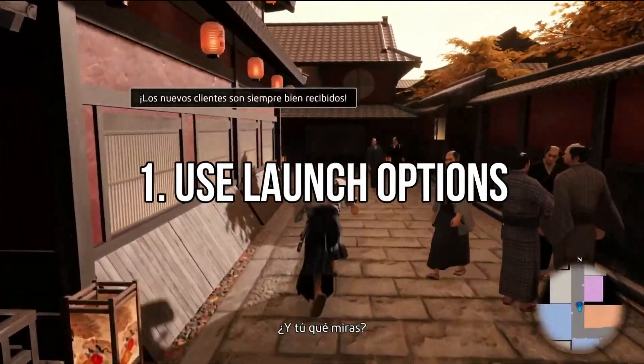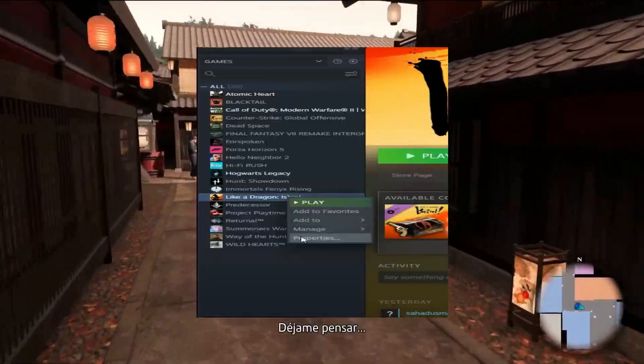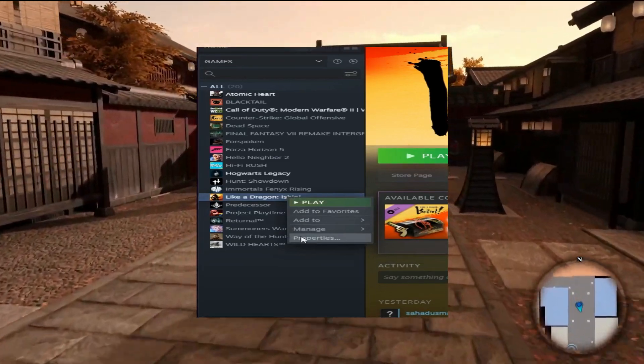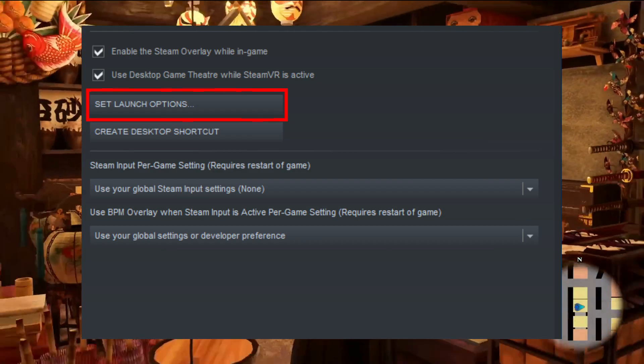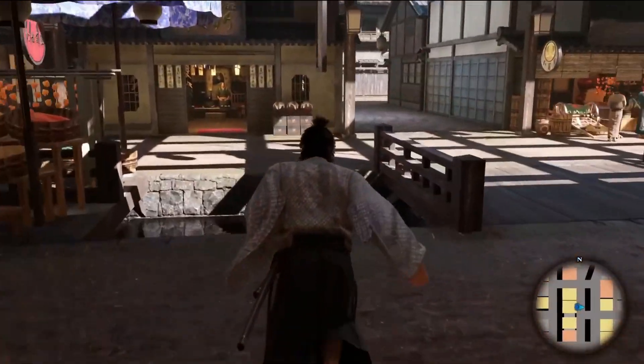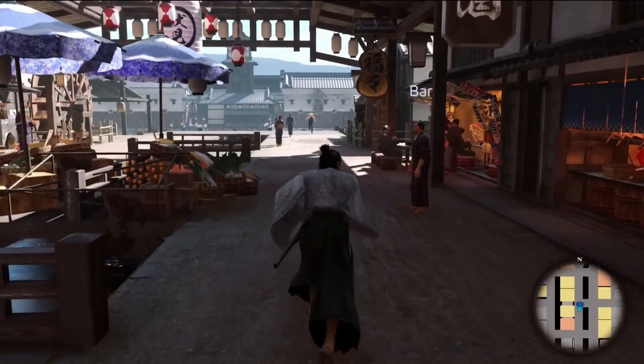Method 1: Use Launch Options. Open your Steam client, go to Library, and right-click on Like a Dragon: Ishin. Select Properties. On the General tab, you'll find Launch Options. Enter the Launch Options: fullscreen — this forces the engine to start in fullscreen mode.